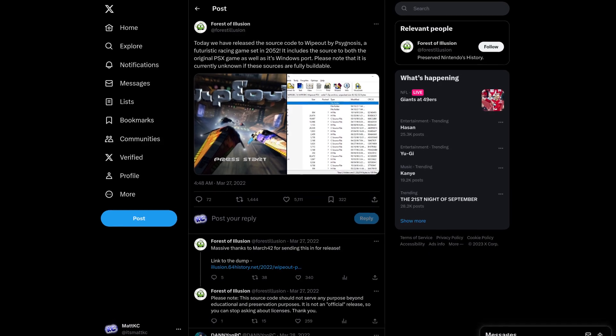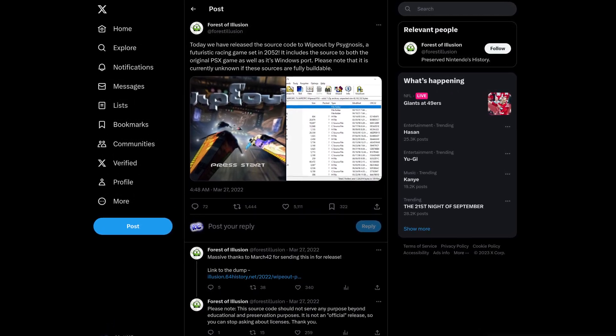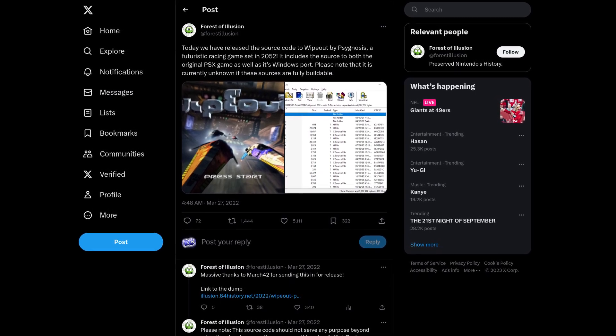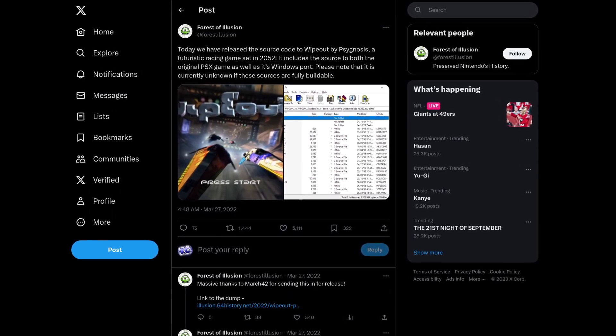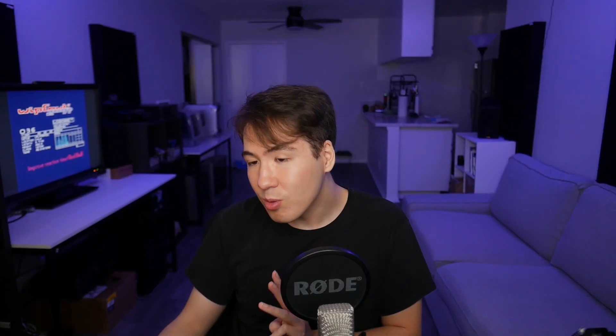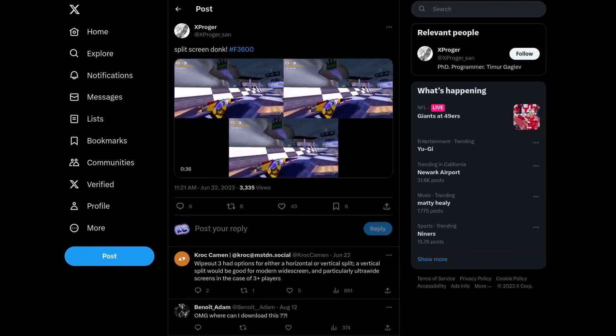The original game's source code was leaked last year in 2022, and somehow I'd managed to completely miss this until now. According to an announcement by Twitter user Forest of Illusion, it includes the source code to both the original PS1 version and the Windows PC port, though they explicitly provide no guarantee that the code is actually in a usable state.